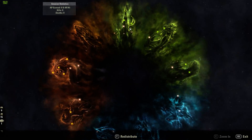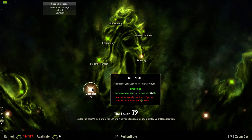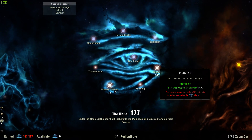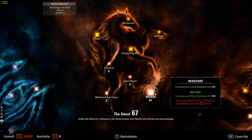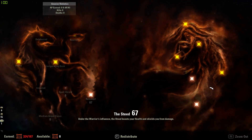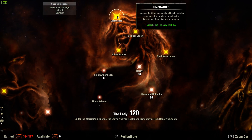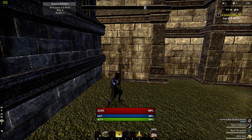For the CP, we have 62 into Warlord reducing our Stamina cost, 72 into Mooncalf, and 53 into Tumbling. We have 10 into Blessed, 77 into Precise Strikes, and 100 into Mighty. For the Steed, we have 67 into Resistant, and 60 and 60 in both of the others. Remember, the Unchained passive is very valuable — make sure you have this. We don't have any points beyond that, so that is it for the CP.